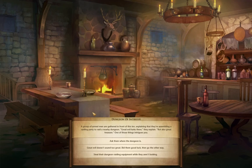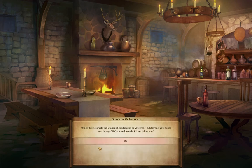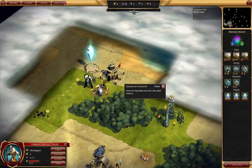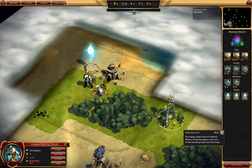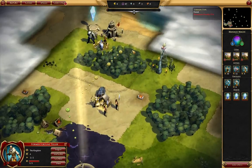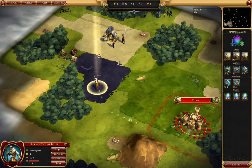Dungeon of intrigue — a group of armed men are gathered in front of this inn, explaining they're assembling a raiding party to raid a nearby dungeon. Great evil lurks there, they explain, but also great treasure — one of those things interests you. I can ask them where the dungeon is. Where's the dungeon? One of the men marks the location on your map. But don't get your hopes up, he says — we're bound to make it there before you. It's deadly. Well, I'm not up for that.